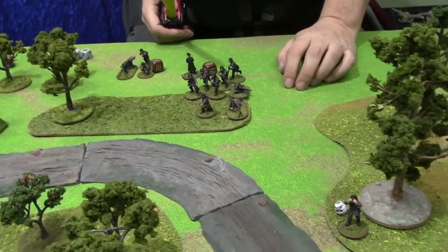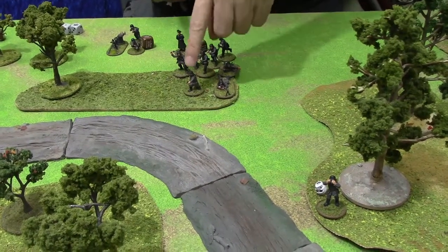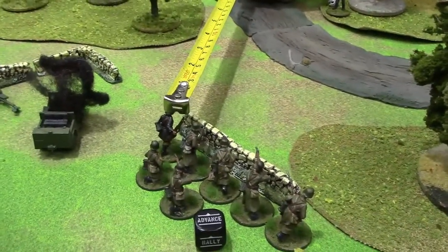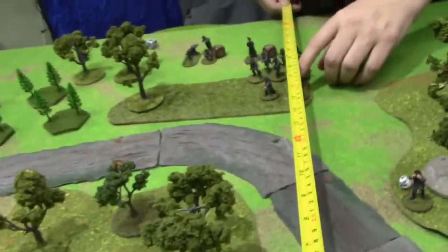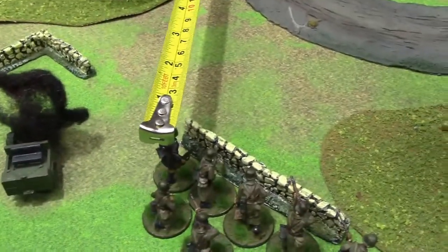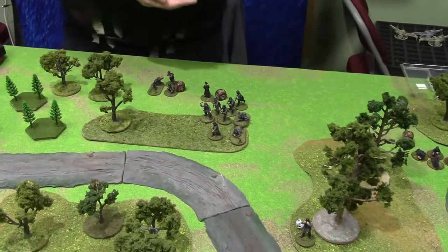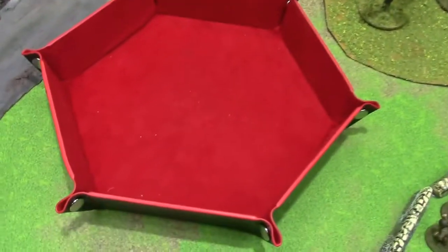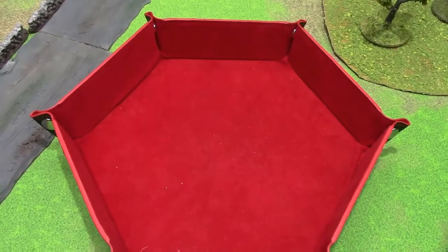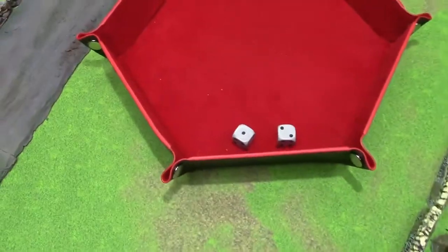The front four shoot - the sub can't reach. Let's shoot those guys. Movement, hard cover, and short range for the machine gun. So five sixes and super sixes - you're moving to hard cover, so sixes on the machine gun and supers on the rifles. Machine gun first - sixes. Nothing good. And the rifles - nothing.